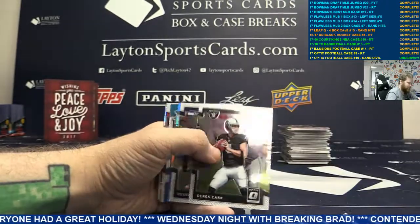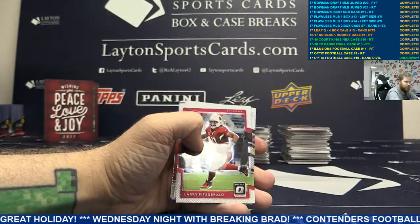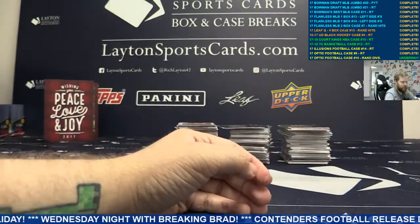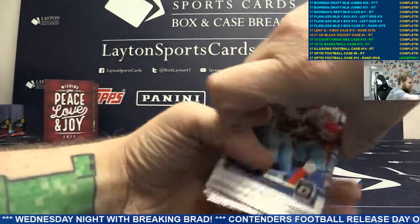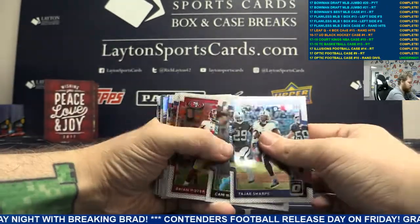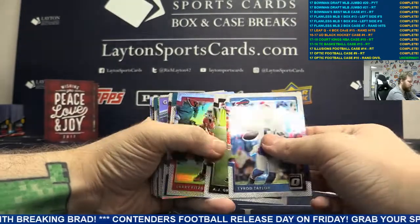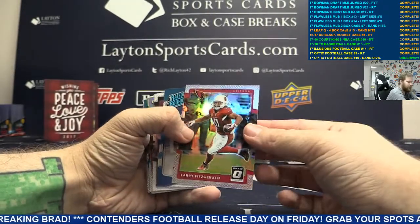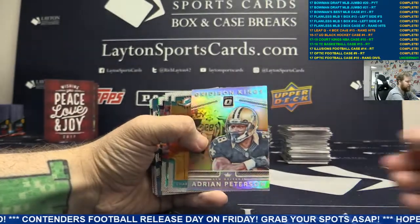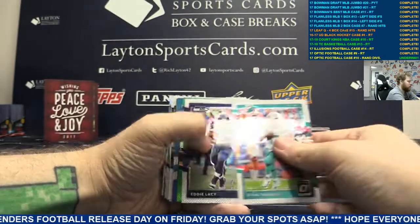Dark blue Dwayne Smoot. And silver Gridiron Kings OJ Howard. Moving on. Got base. Silver Jeremy McNichols. Blank, rookie card Jeremy Sprinkle. Silver Larry Fitz. Silver Fitz Gridiron Kings Adrian Peterson. Silver Fitz.